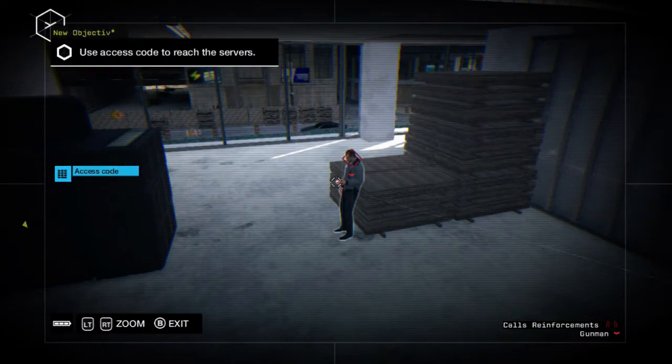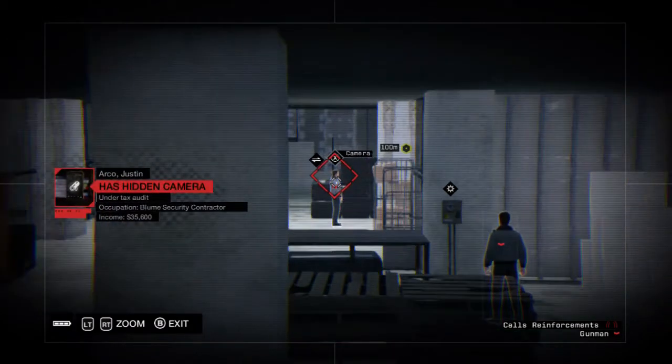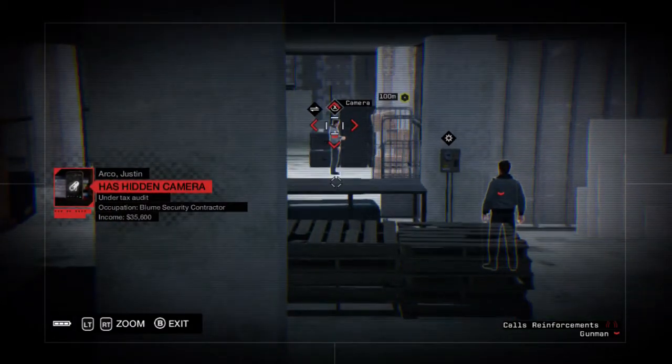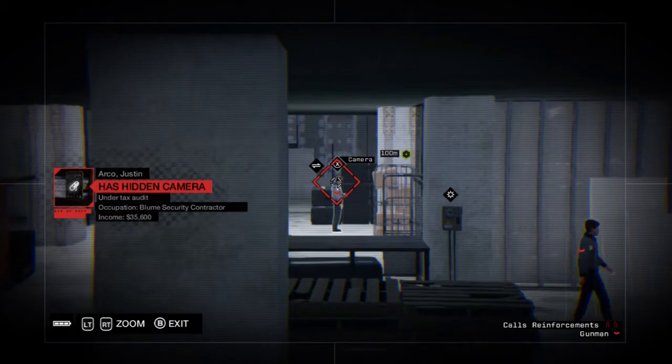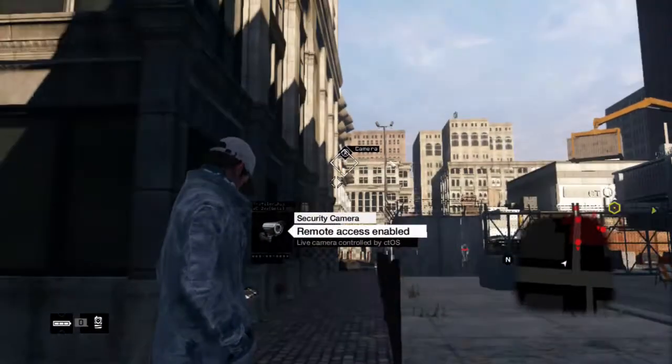Once you have the code, all you need to do is access that computer. It's on the other side of the room. If you look here, there's actually a guard — you can see there was a guard that has a camera on him. We're going to be using that.